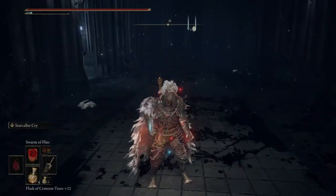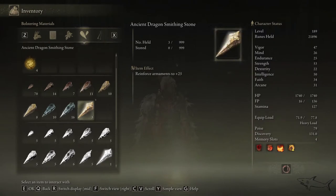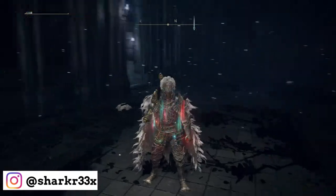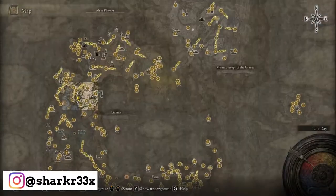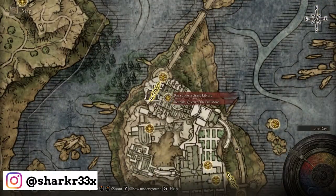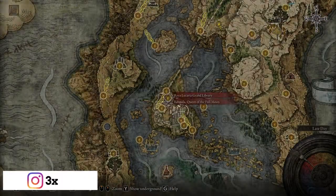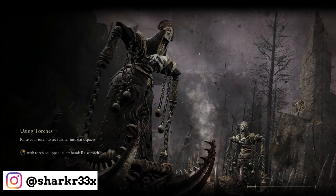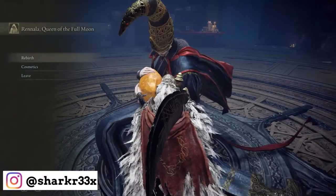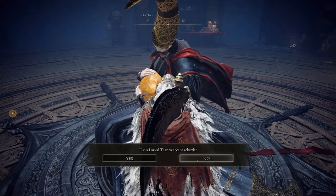Now, if you don't know what to do with those, you can go to Rennala. But let me tell you — you have to defeat her. If you don't know how to get to Rennala, here are all 18. I never used one. If you want to go to Rennala, I have the perfect video for you. You have to defeat her. After you defeat her, you're gonna get a Great Rune and you can reset all your points in this game. You have to use a single Larva Tier for every single reset.